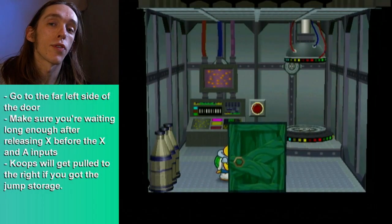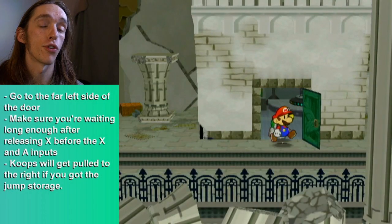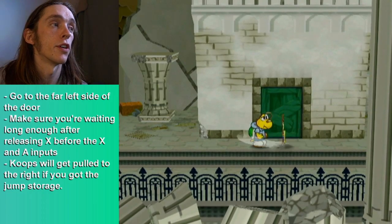Hey guys, so I wanted to talk about getting jump storage off the teleporter room door. In order to do this, you need to have either done TRE or opened the door normally.